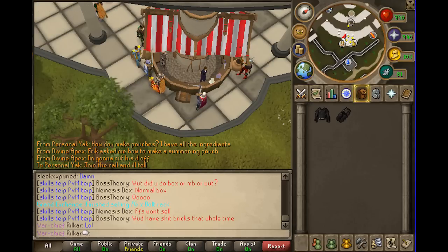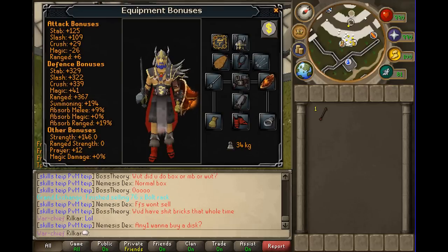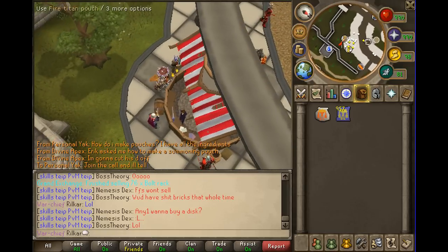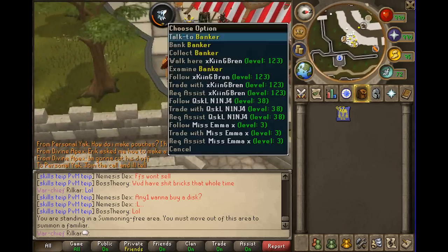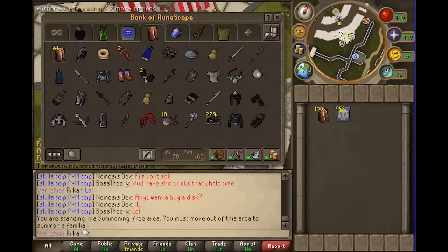Make sure you bring one Zamorak arrow. You can bring a familiar if you want — in this video I'm going to bring a Titan because I don't have a unicorn yet, but anyone works fine. I'll gear up and show you how to get there. Summon your familiar, get your gear ready. I'll bring 100 dreadnips — you don't have to bring these, it just makes it way easier.